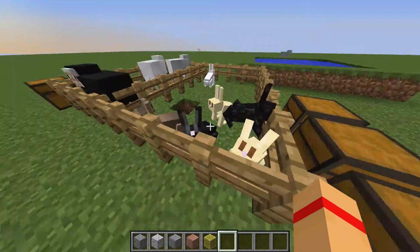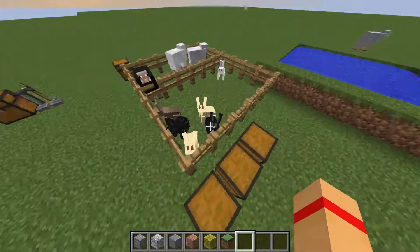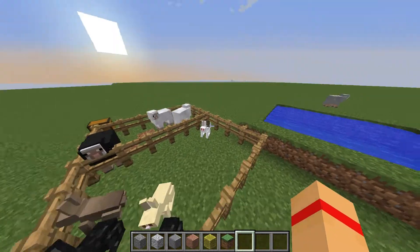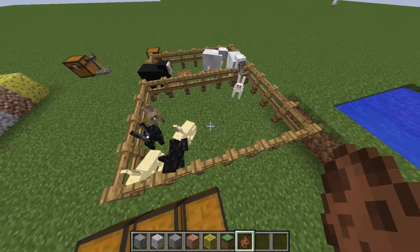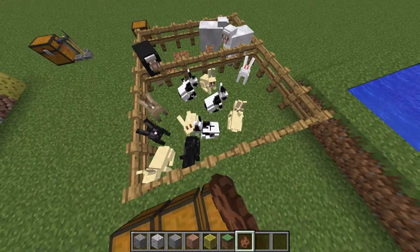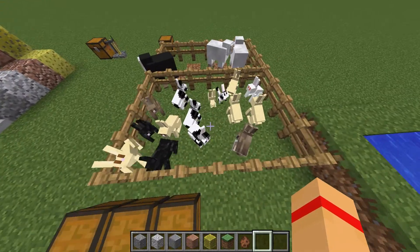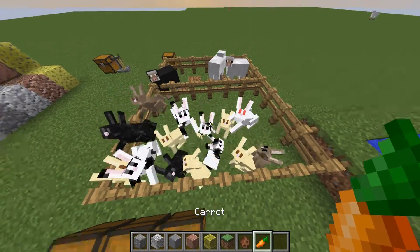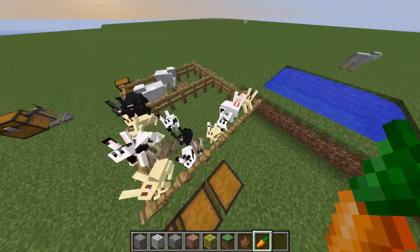Over here we have some bunnies — rabbit. Mojang have added this new mob called a rabbit. They spawn in different colours and spawn in the same biomes as sheep probably would. You can get baby rabbits, and they definitely use carrots to breed. See, they're all going crazy for the carrot. I just can't click it because I'm in creative mode. They breed but they don't show hearts, which is pretty weird.